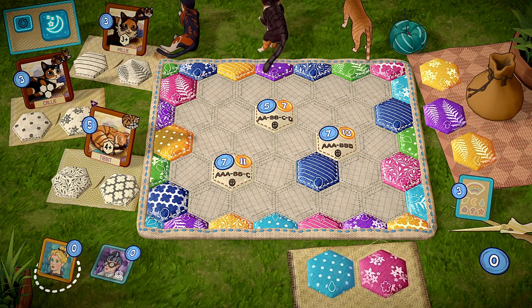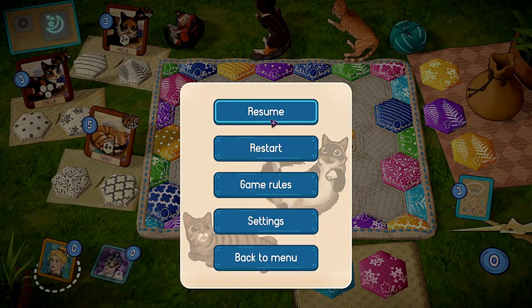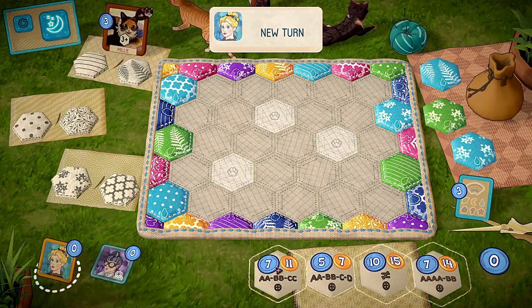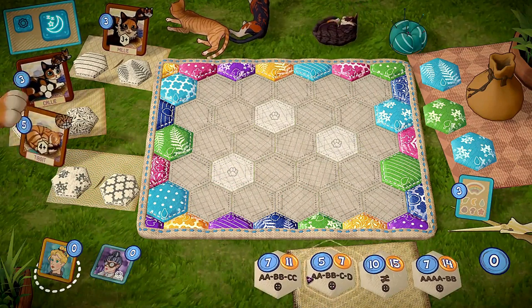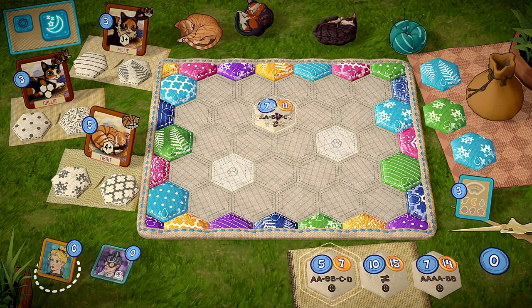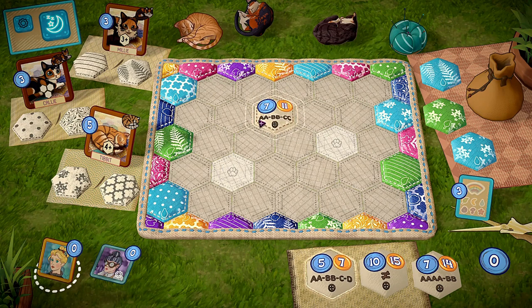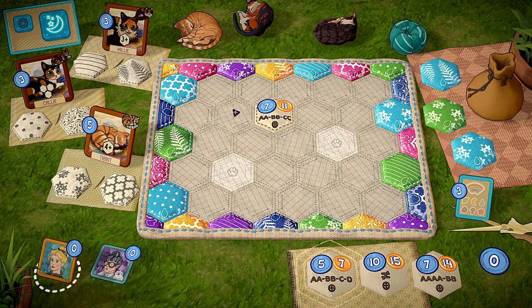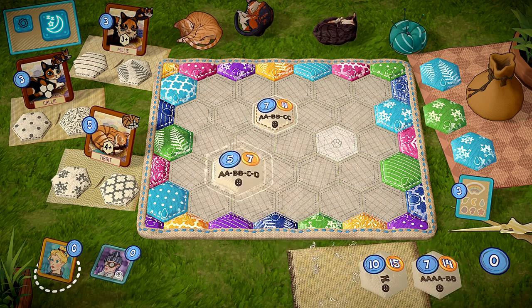Now what you're going to do is place onto the board. Let me restart with a new game. You're going to choose these patterns in the bottom right that you want to score. I usually go with something easy, so I'll go with the 7-11. What that means is of the tiles that are going to surround it, I need two that are going to be the same A, two different ones that are the same B, two different ones that are the same C. If they're the same in color or pattern, you'll get seven points, but if it's the same in both, you get eleven points.